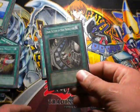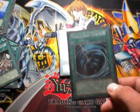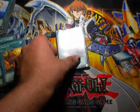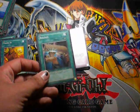Dark Factory of Mass Production. Mystical Space Typhoon — just in case you're trying to destroy something. And Reload. I'm not a big fan of Reload, like I said before, but it does help during a tight situation.